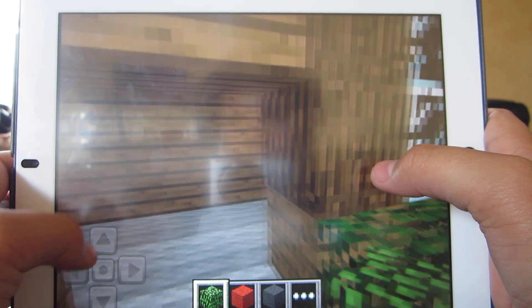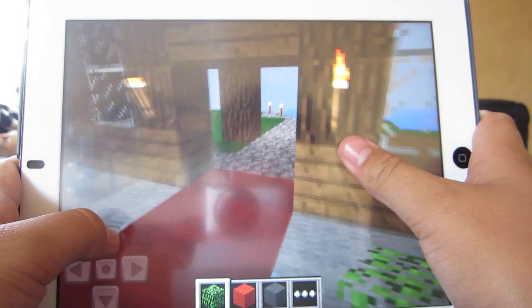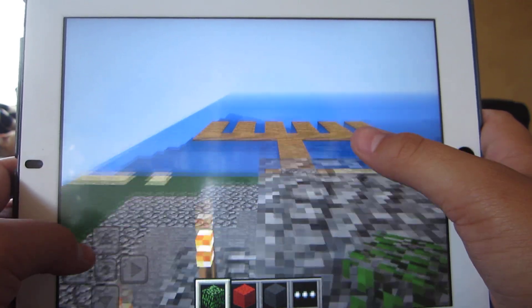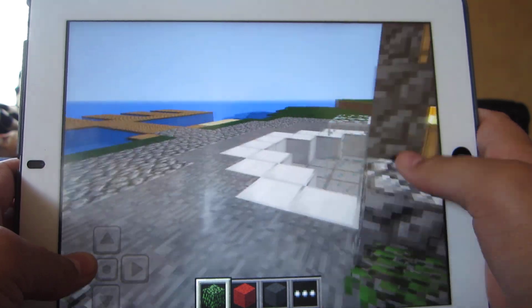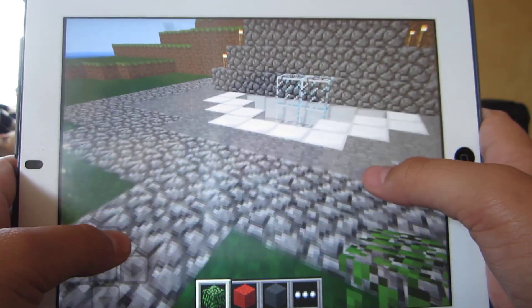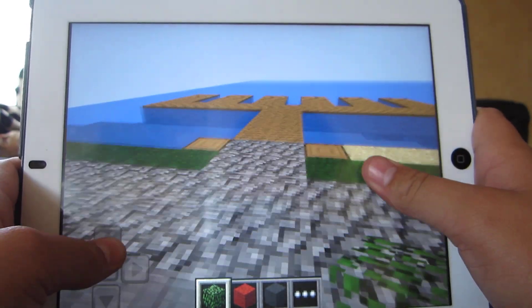I'm probably gonna get a tripod for this. There's like — I screwed up down there, that's why they look so weird. If they ever have things — that's where my fountain's gonna be. I'm probably gonna fix that up.